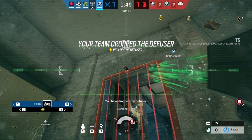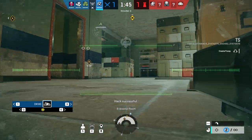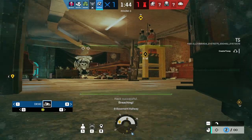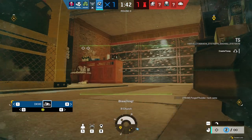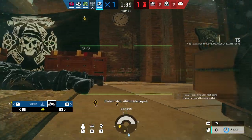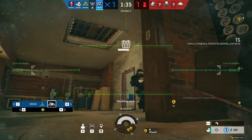She also comes with Jackal's secondary handgun, but honestly the Super Shorty is just better. As for her secondary gadgets, she comes with Smokes and Claymores. I personally prefer the smoke grenades because they can clear magnets and Jaeger ADSs or block lines of sight for defenders.